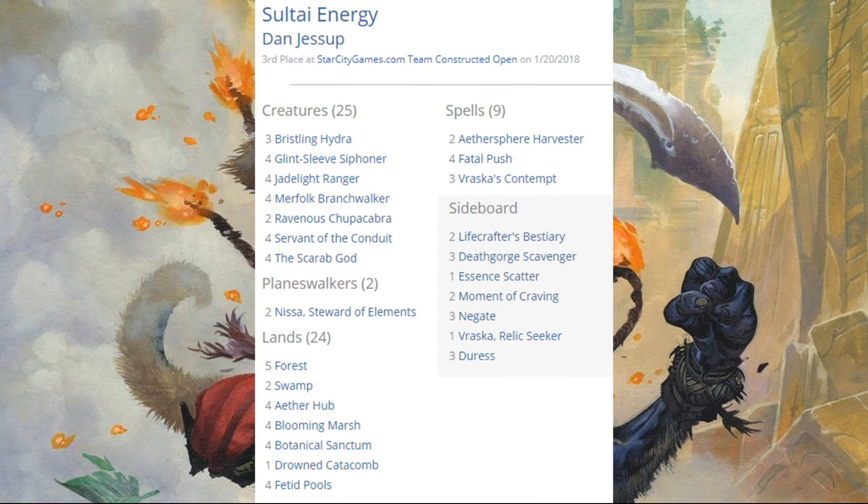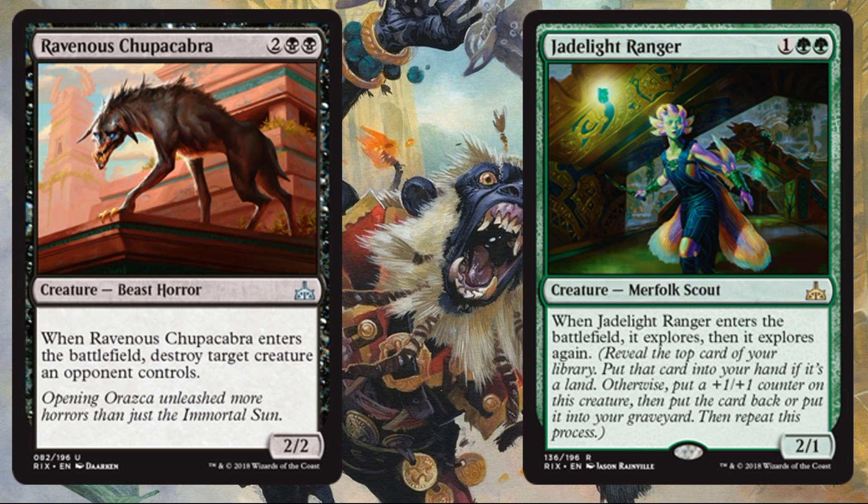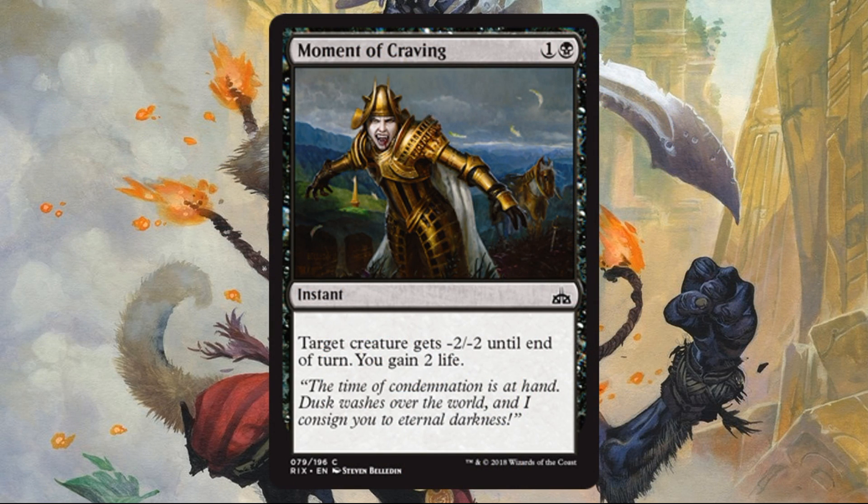Third place went to Dan Jessup with Sultai Energy. Even though we lost some energy-centric cards with the banning, the deck can still exist — it's just not as dominating as before and we didn't see Temur putting up results. Sultai definitely did well this weekend. A lot of familiar faces: Bristling Hydra, the Scarab God, and so on. But the new additions — Ravenous Chupacabra and Jadelight Ranger — actually make you want to go with the Sultai build even if there hadn't been bannings. These cards are just that good. Out of the sideboard, we also saw Moment of Craving.